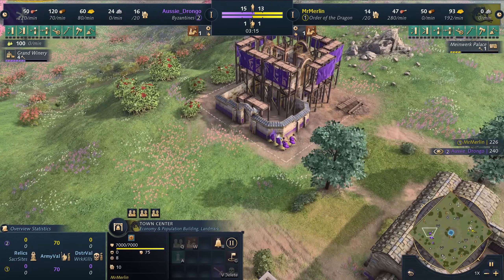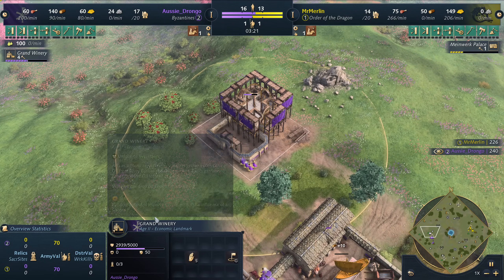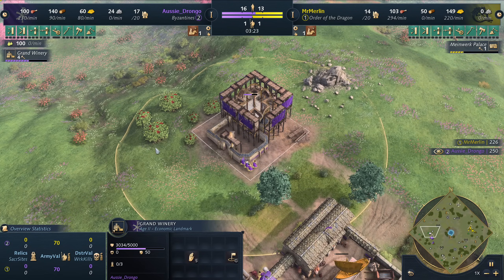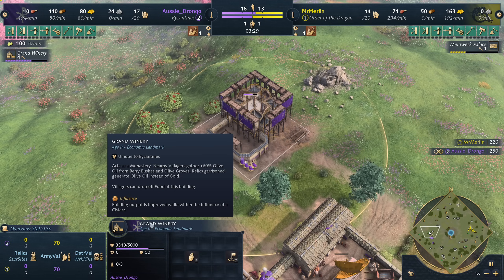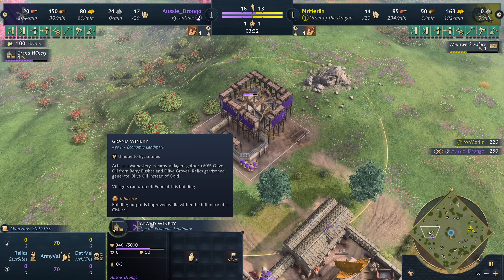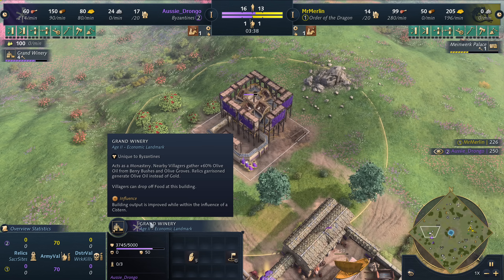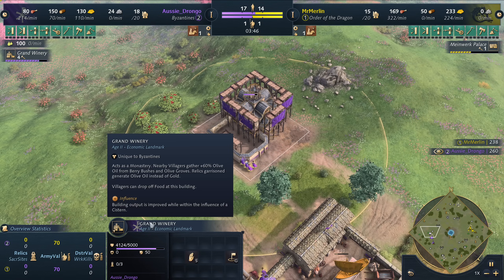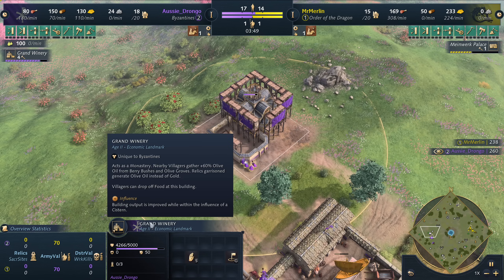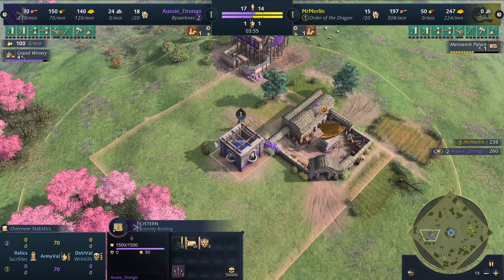Drongo is opening with one of the new landmarks for the Byzantines: the Grand Winery. You can get some wine out of those grapes, right? The Grand Winery acts as a monastery — kind of weird in the second age since you can't train monks or scholars yet. Nearby villagers gather plus 60% olive oil from berry bushes and olive groves, which are the farms you build. Relics garrisoned there also generate olive oil instead of gold, and villagers can drop off food at the building, making it basically a mill. The influence building output is also improved while within a cistern's influence, which it is right now.